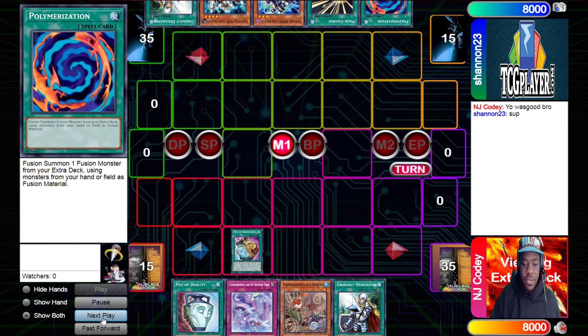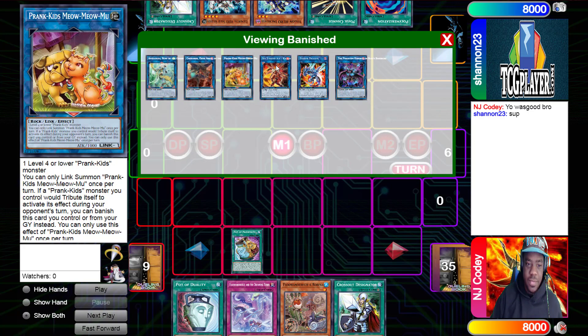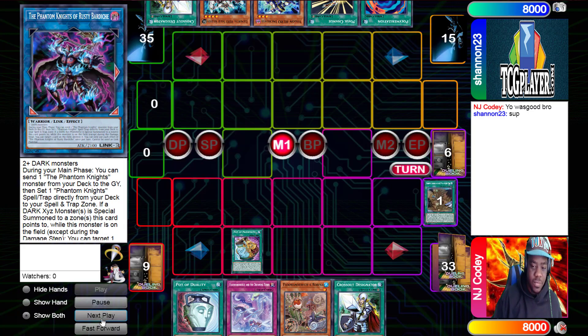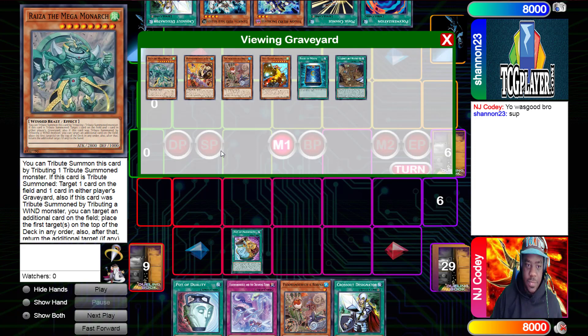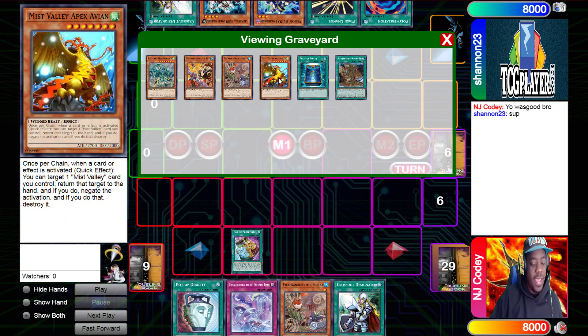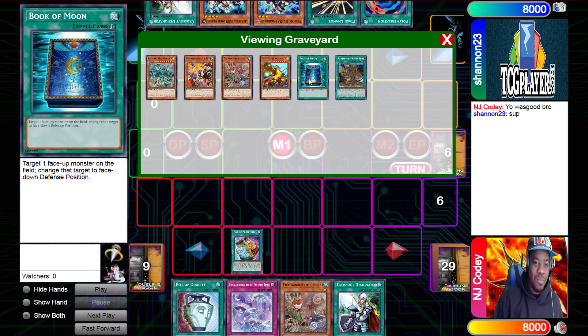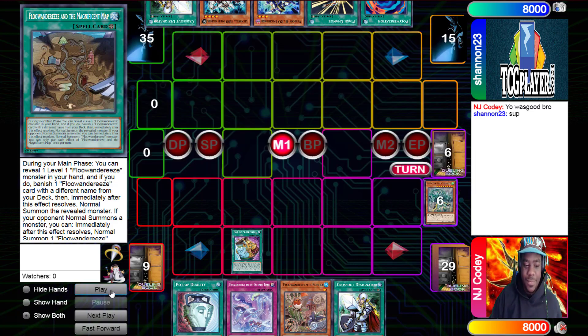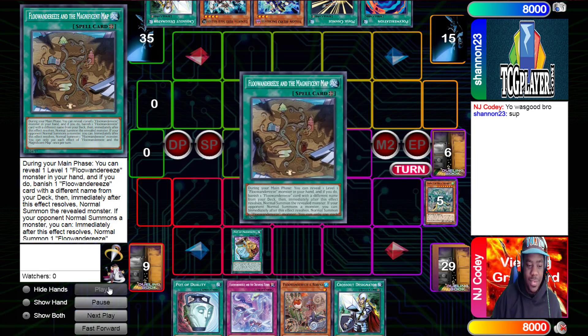Pod of Prosperity coming down. He's going to banish 6 and reveal them — Mega Monarch, Ryza, Stree, Robina, Apex Predator, Book of Moon, and the Magnificent Map. I think he's definitely going to take that map. Yes, he is.